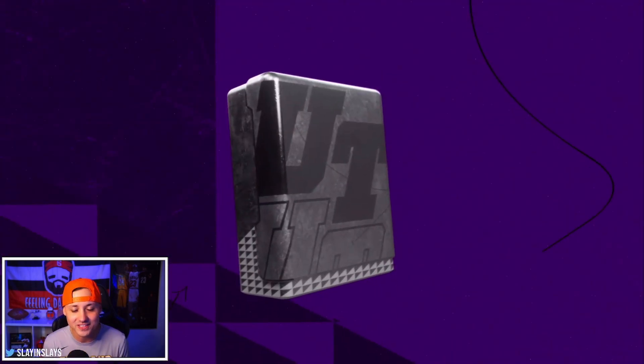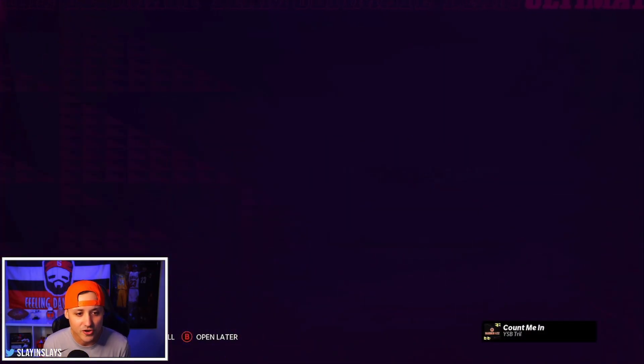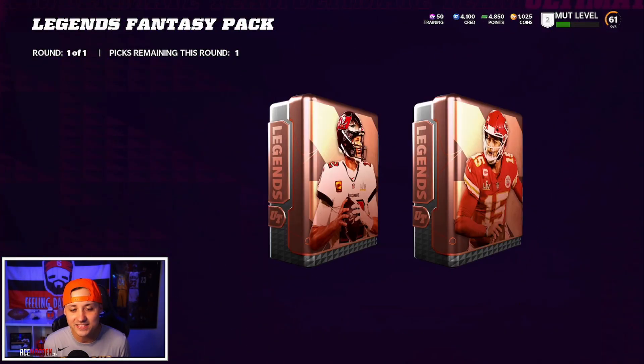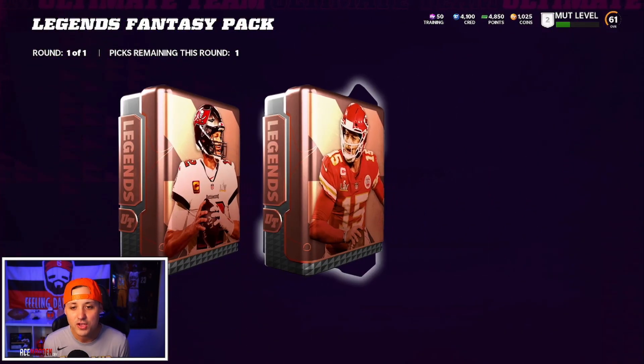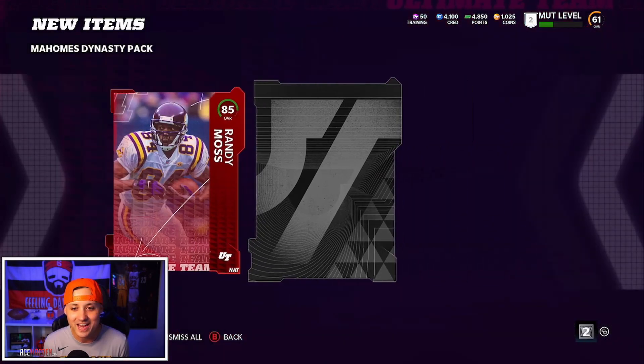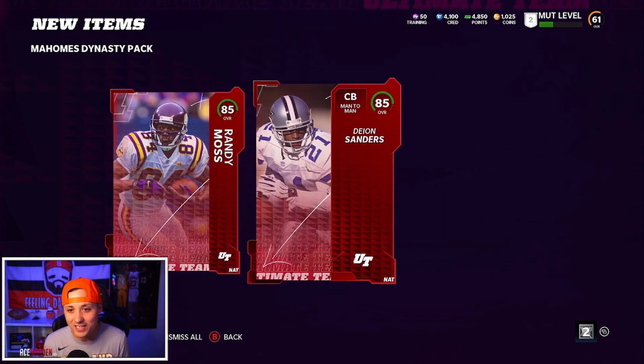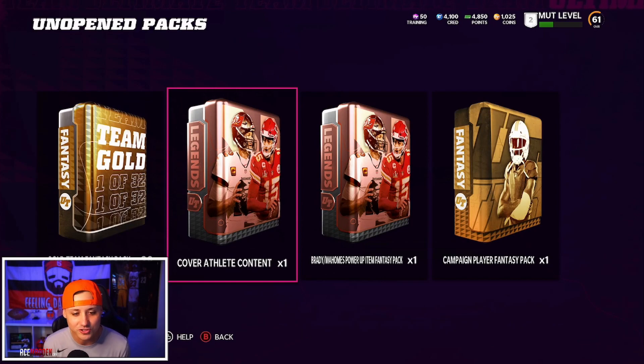We got the legend fantasy pack - this is going to be pretty huge. This is where you got to pick sides: Brady side or Mahomes side. If you take the Brady side, something is wrong with you. You want the Mahomes side because it gets you two nasty players that everybody needs - Randy Moss and Deion Sanders. The other side has Wes Welker and I think Rodney Harrison. You don't want those. We got Randy Moss and Deion Sanders - amazing, huge pulls right there.